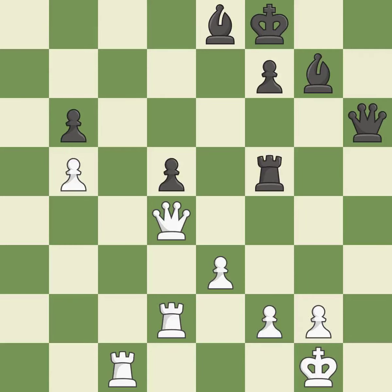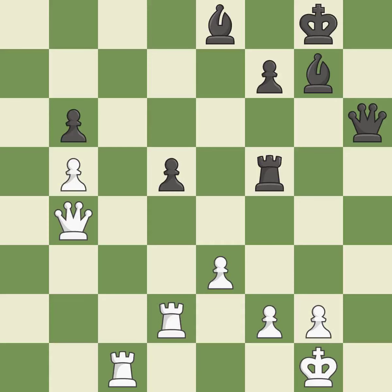That pawn was free for the taking. This defends the attacked pawn. This steps away from the checking queen. This pins the opposing side's bishop to the king, rendering it immobile — it is ideal. There was only one good move there. This misses a better way to defend a bishop that was under attack — it is a mistake.